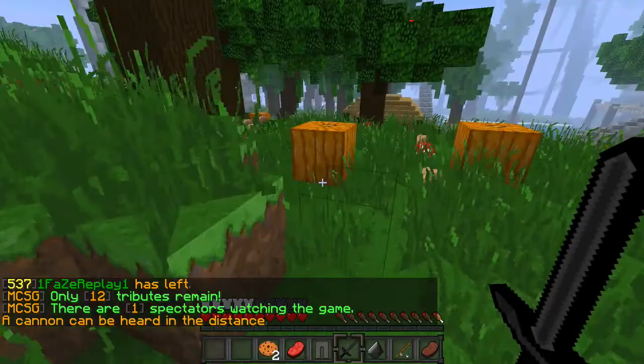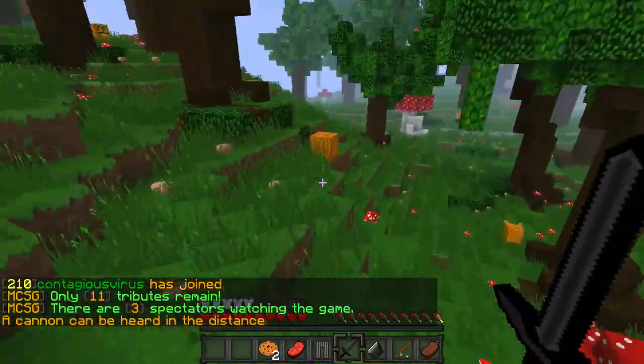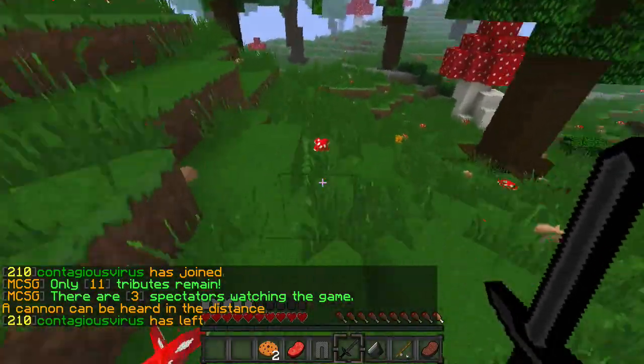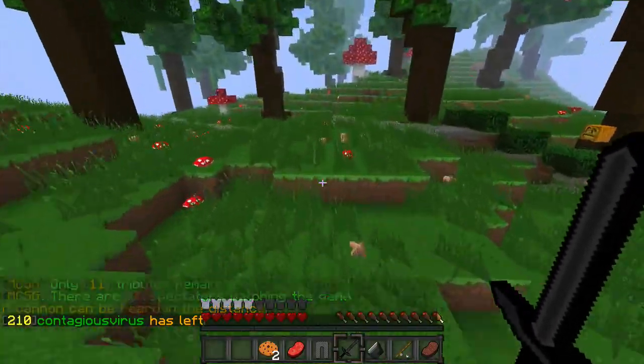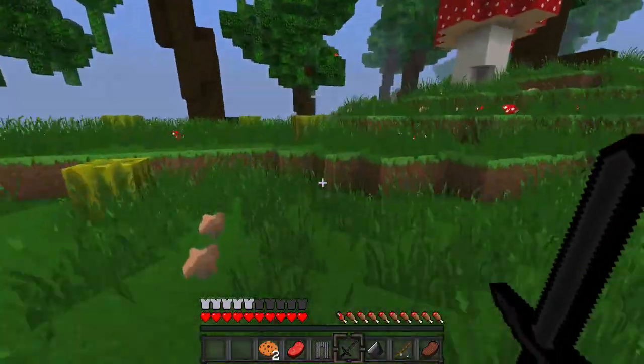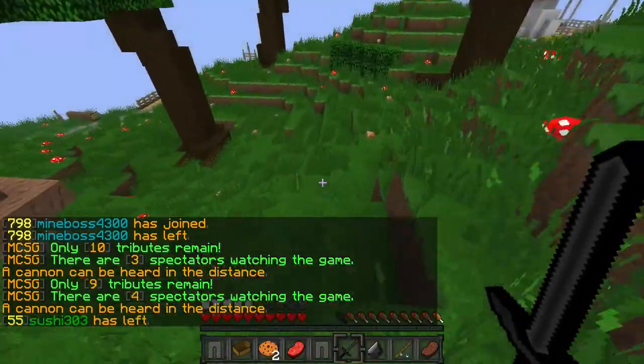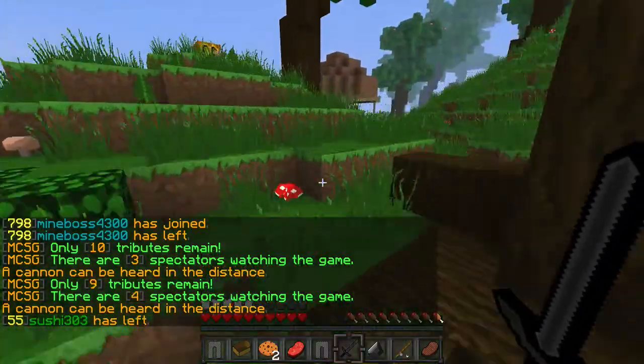I was debating whether to use this as my chest route video, because even though I did get all the tier 2s, they weren't as good as they normally are. The game before this on Origins, I actually got 3 diamonds from the first 3 tier 2s. So after that, you're gonna want to run in this direction and grab this chest right here, which is a tier 2 — I know it didn't really look like it there, I didn't get too much good stuff.